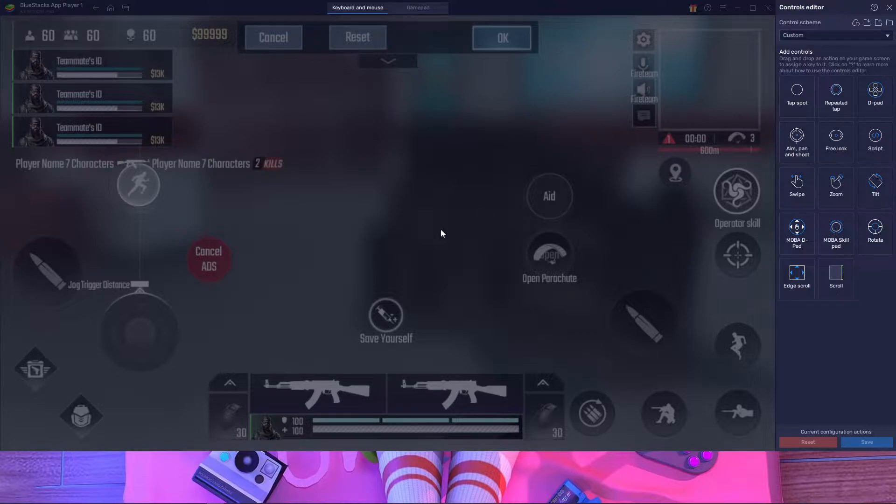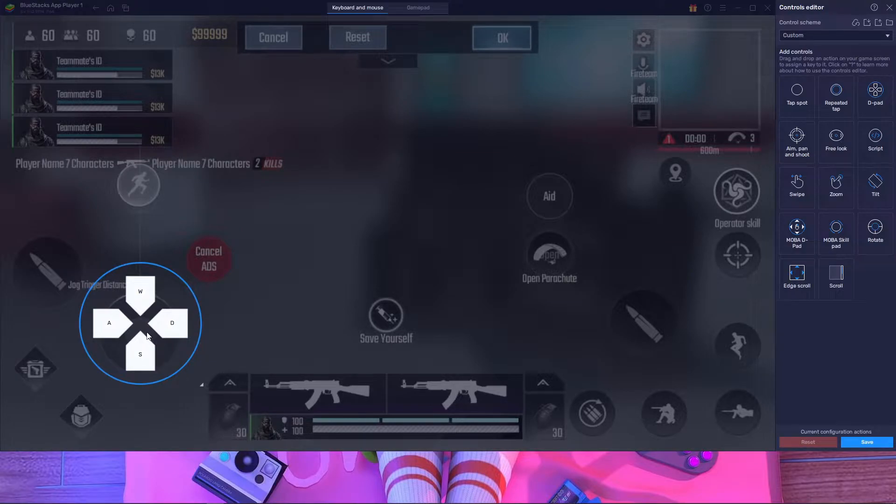Now open your key mappings in BlueStacks. There is nothing here by default. You have to put your D-pad over here. After putting the D-pad, you have to put Tab over here to open your backpack. And we also need a fire button, but first we need the aim button.